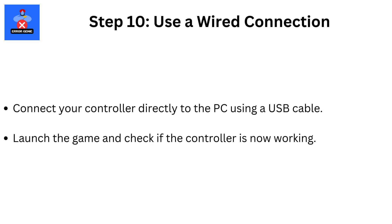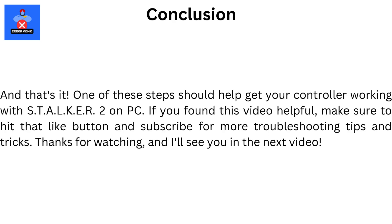Step 10: Use a wired connection. If none of the above steps worked, try using a wired connection for your controller. Connect your controller directly to the PC using a USB cable, then launch the game and check if the controller is now working. One of these steps should help get your controller working with STALKER 2 on PC. If you found this video helpful, make sure to hit that like button and subscribe for more troubleshooting tips and tricks. Thanks for watching, and I'll see you in the next video.